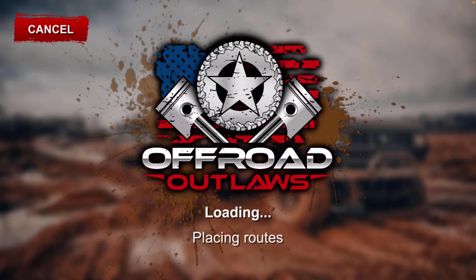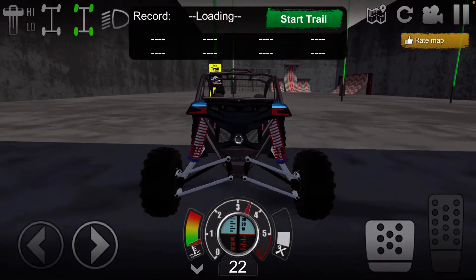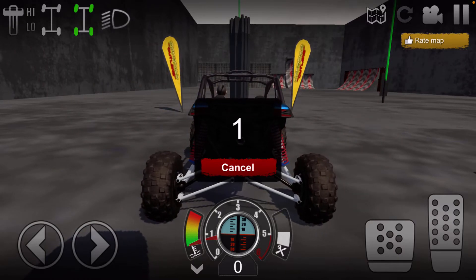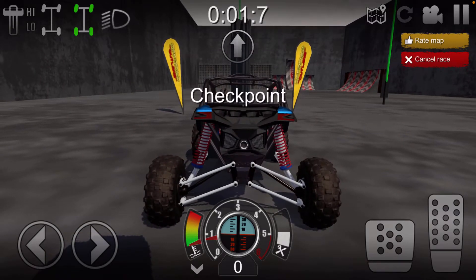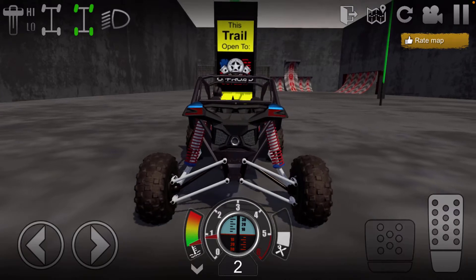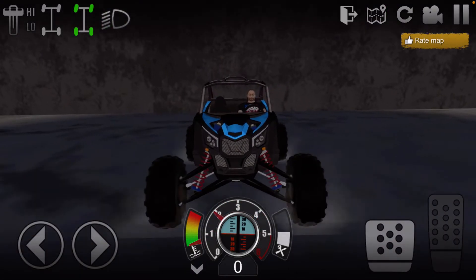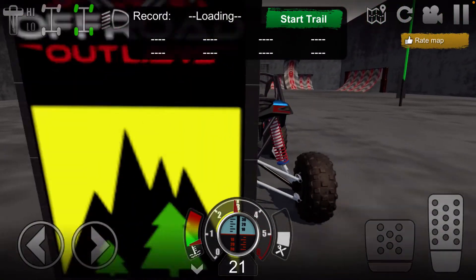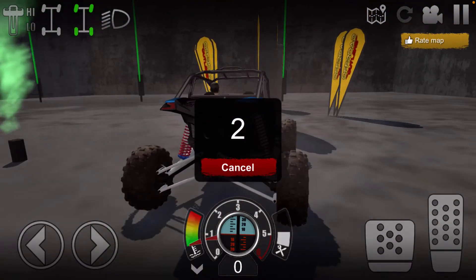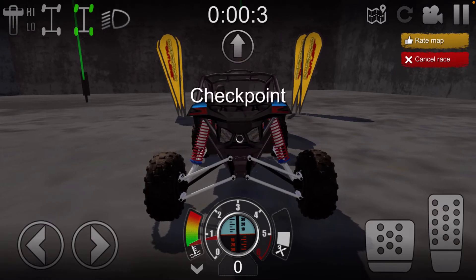Then click on this, start trail, wait about a second or so, and you get two thousand dollars and 40 XP. You don't have to reverse and go back to the same trail — you can just go forward and then go forward again. It's really that easy.